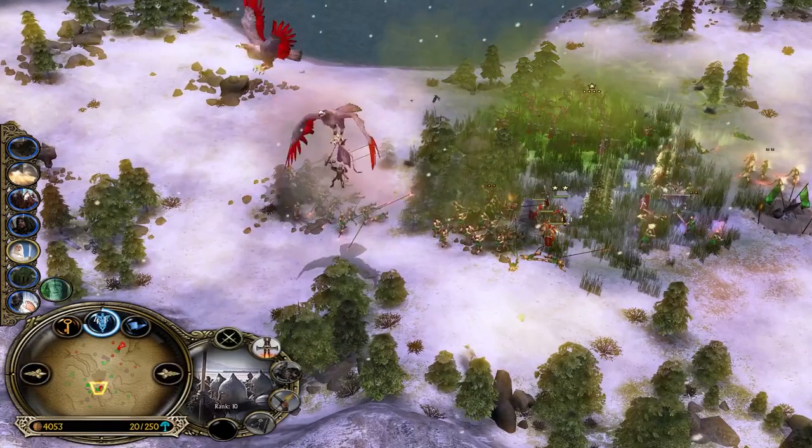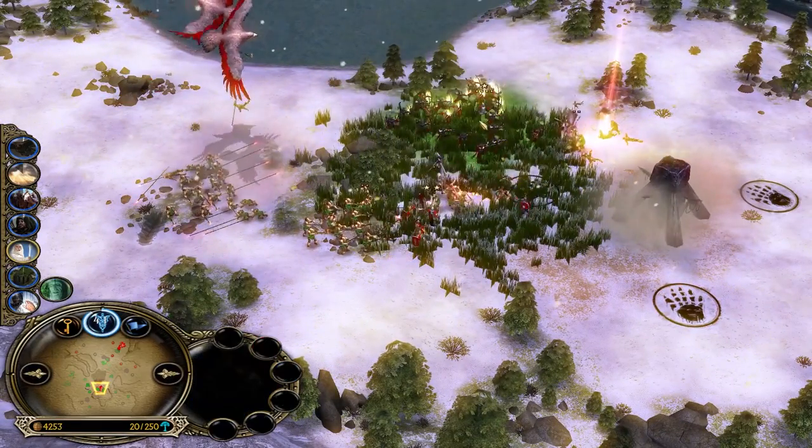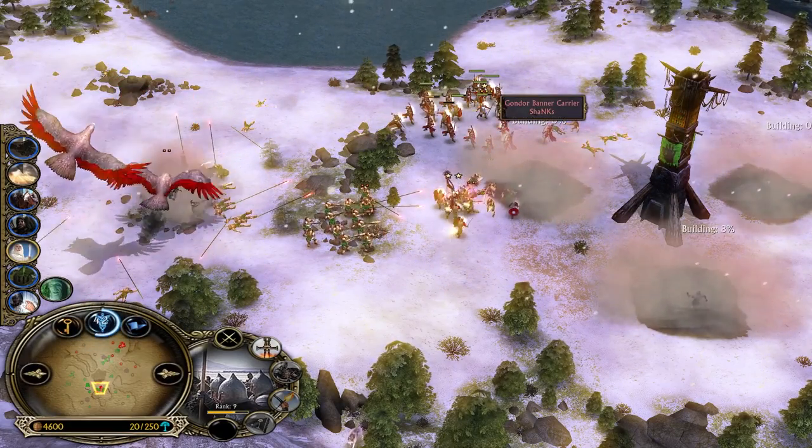My map control isn't good. I need to build this stable — I was trying to build it on the outpost but he came with Lords and destroyed it. I'm summoning eagles here and covering the Tainted Land, but I lost most of my units. What makes Gondor very strong in mid to late game is having multiple summons available.